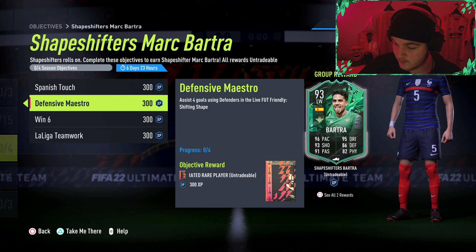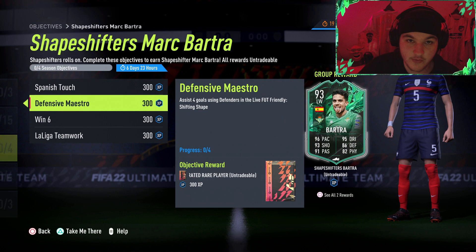Assist 4 goals using defenders in a Live FUT Friendly. An absolute amazing tip for this one is to pause straight away and move your defenders up to right wing or left wing.